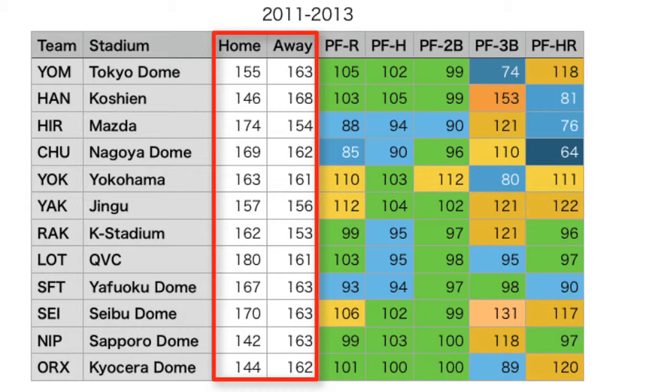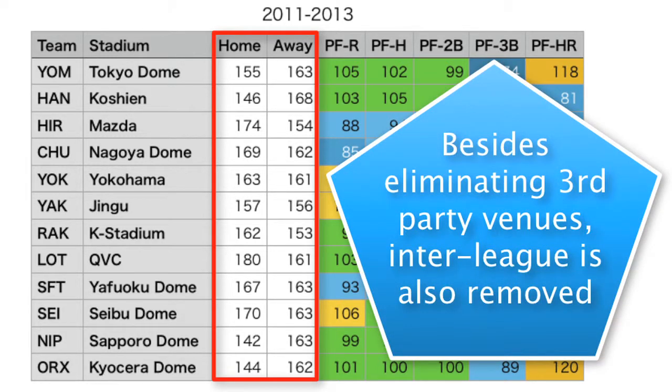Teams like the Oryx Buffalos, who when they merged with Kintetsu decided to have a dual home location — their main location is Kyoseta Dome, also known as Osaka Dome, and their sub-location is Green Stadium Kobe, now called Hotomoto Stadium. I just stuck to their Osaka Dome, or Kyoseta Dome, games for this study.